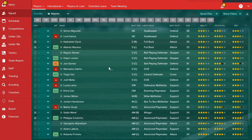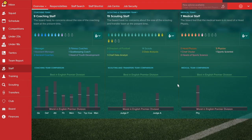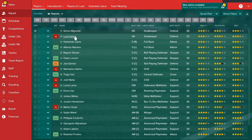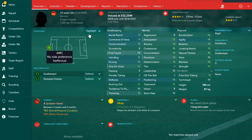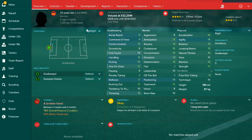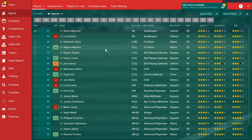In the goalkeeping department you've got two players of similar quality. The scout thinks Mignolet and Loris Karius are both good. You could sell either, but consider keeping faith in Karius — he's 23 and has potential to improve. If Karius becomes your leading goalkeeper, Mignolet is a perfect backup. Alternatively, sell one and bring in a star goalkeeper of your choice, keeping the other as backup.